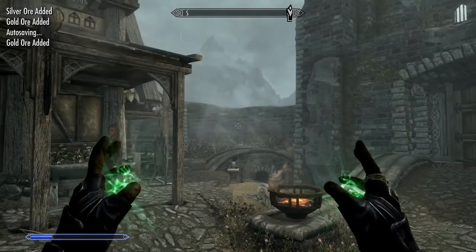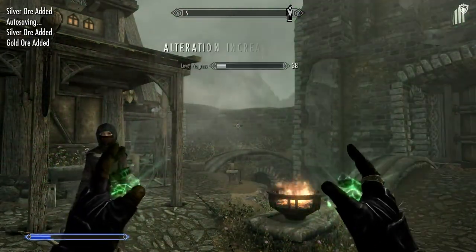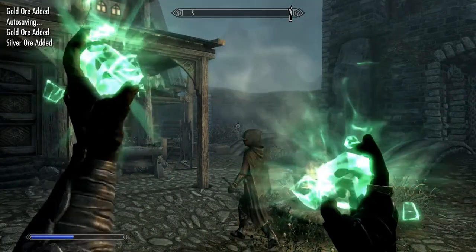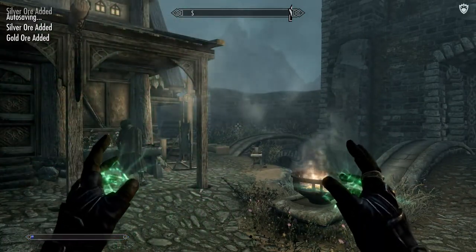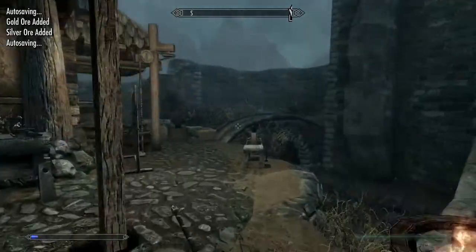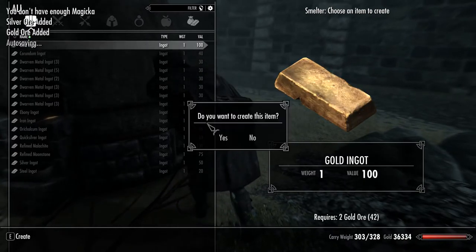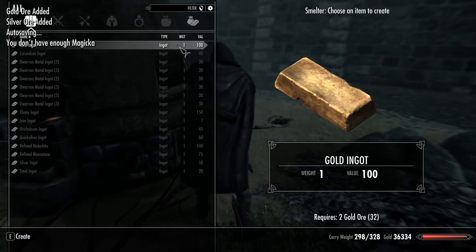Two iron ore left — we're almost done. Should be the last one and then we can get started on the next process. Now you want to go over to the smelter. You want to make a bunch of gold ingots — should be able to make around 21, I believe.